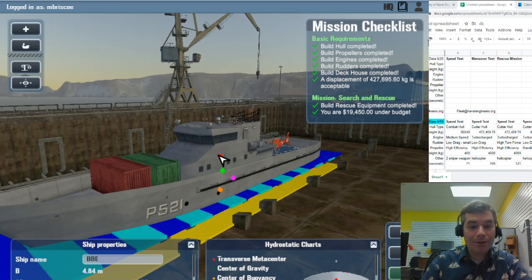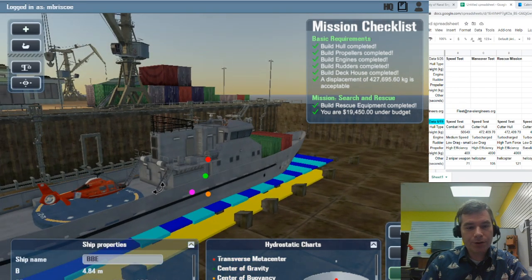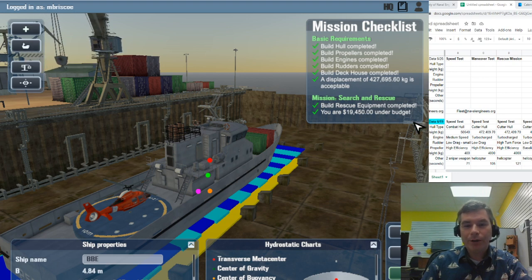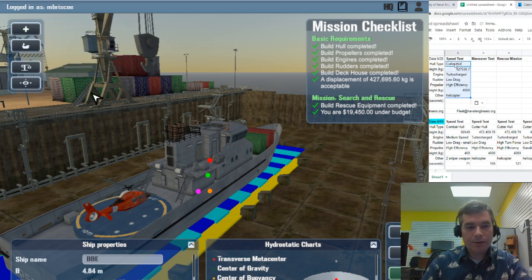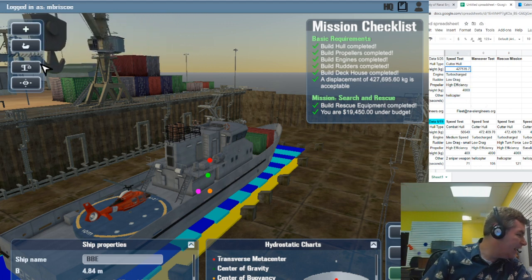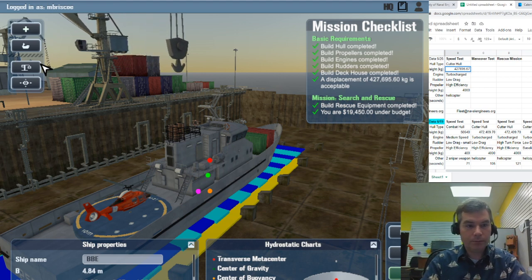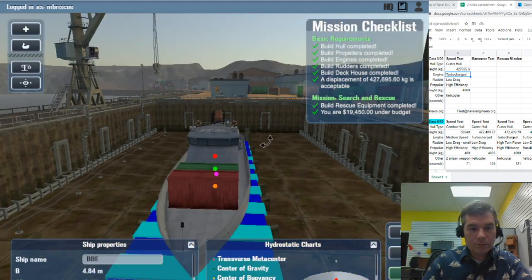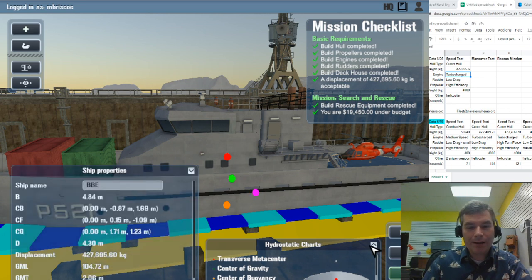We have rescue equipment and pump equipment because one of our objectives is to salvage the ship, which helps set the best score. Our new weight is 427,695.6 kilograms. These dots in the middle of the ship relate to the advanced physics — they show where gravity and water forces act on the boat. You want them to line up; if gravity and buoyancy push at different spots, the ship becomes less stable.